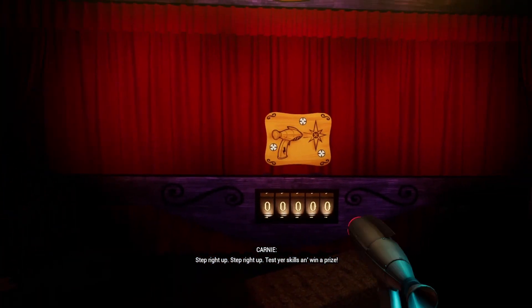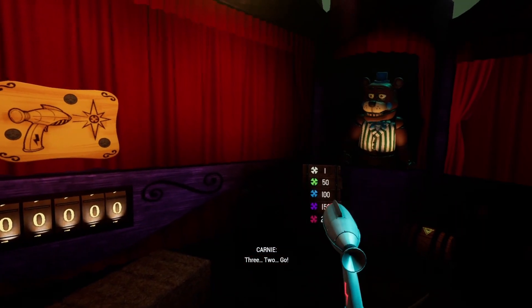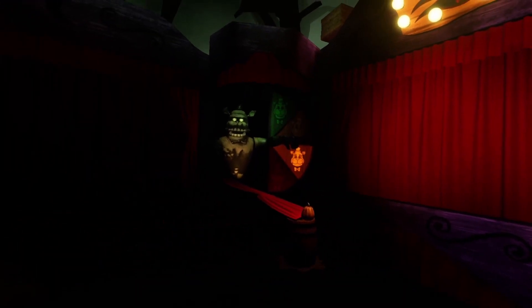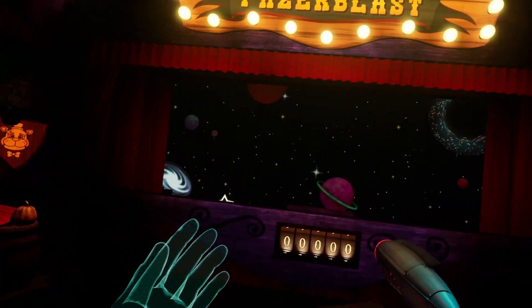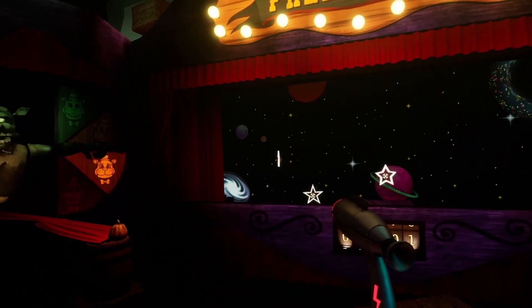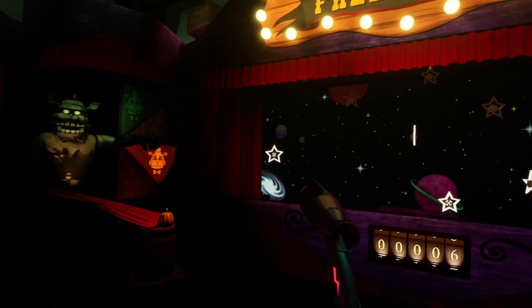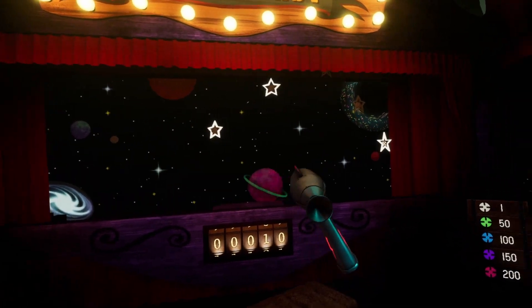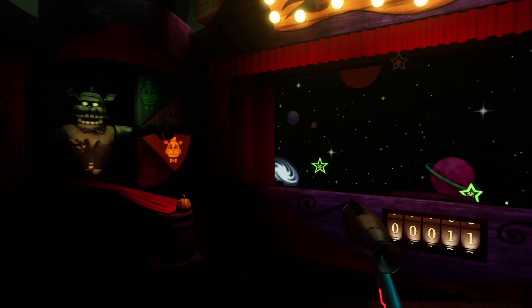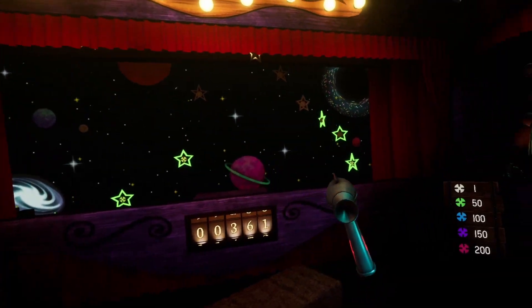For this one, all you have to worry about is the Phaser Blaster. You just have to get a good score, really. However, there is one part where there is a rocket ship — same thing. Just want to get a good score. Obviously, the more colored ones are worth more points.